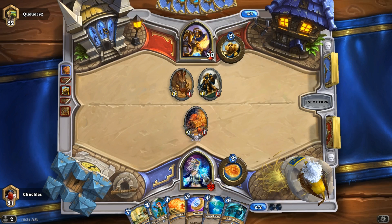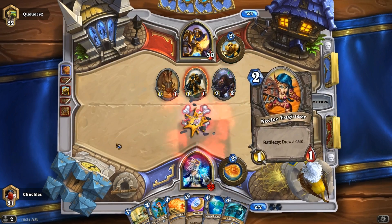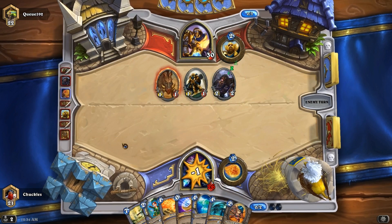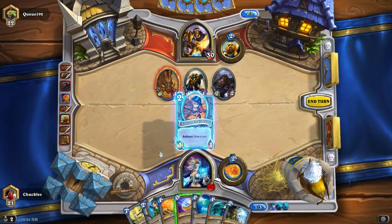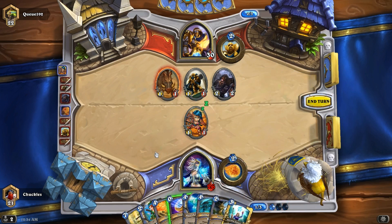I'm just going to bring out our Loot Hoarder on our turn. I love these interactive maps where you can destroy stuff — turn the light off, shut the door, break the sign. So I draw a Frost Bolt, not bad. Let's go ahead and play our Novice Engineer for the card draw. Arcane Intellect — that's not a bad draw. Let's go ahead and end our turn.